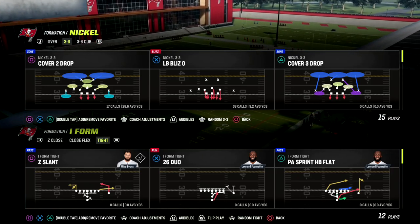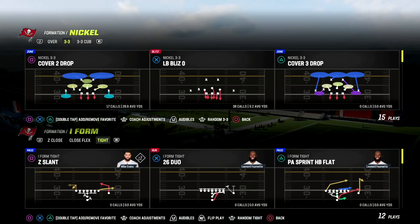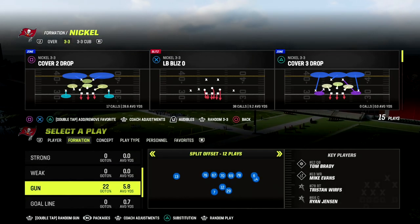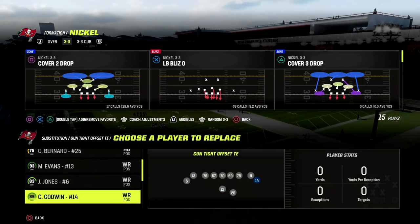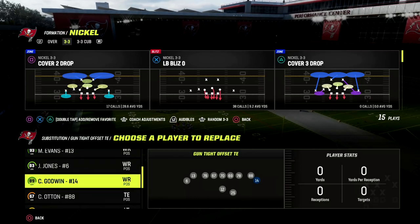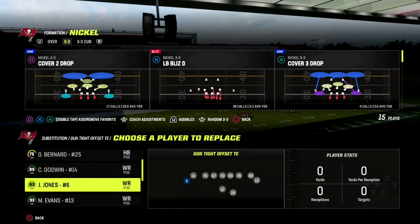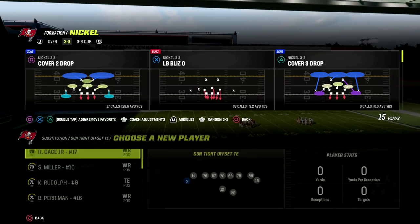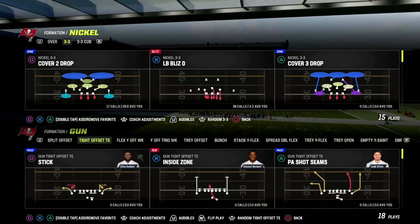In this video, I'm going to be breaking down a very effective route combo that is going to help you beat every defense you're going to face. This is out of the New Orleans Saints playbook, where we take a look at the tight offset tight end formation. If you want to get my full New Orleans offensive ebook, make sure you join our Patreon — it's just 10 bucks to get access to all of the Madden 23 offensive and defensive ebooks.